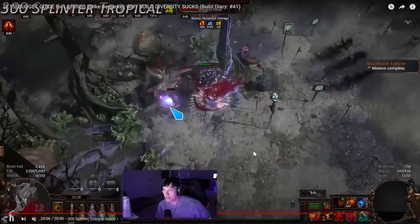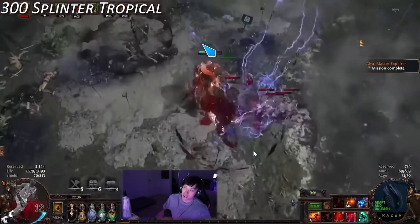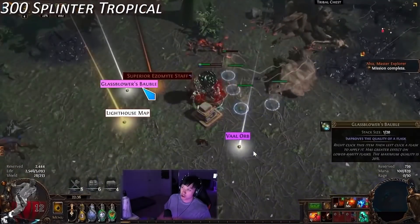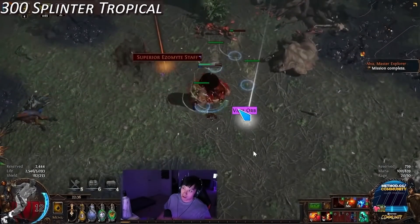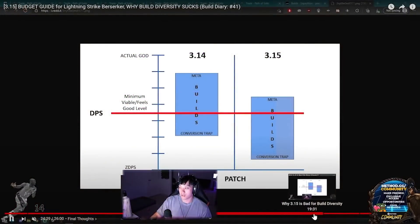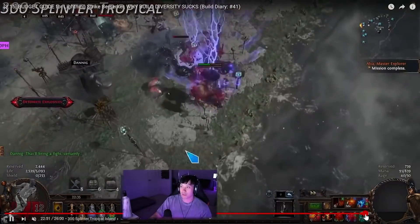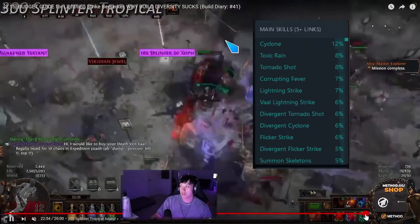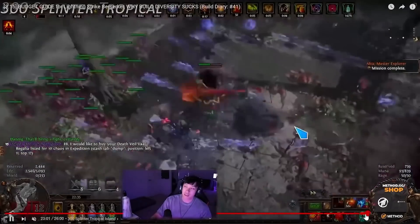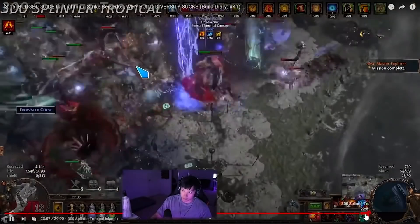Build number three is from Kobe Black Mamba, who does really good curation videos. He has a great league starter guide for Lightning Strike Berserker from 3.16. By the end of that league, 7% of the overall league was playing Lightning Strike and 6% were playing Vaal Lightning Strike — so roughly 13% of 3.16 players were on Lightning Strike builds in various forms.